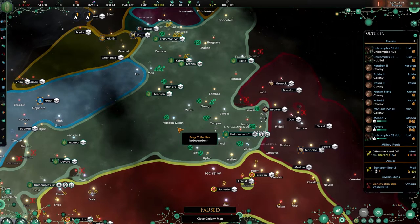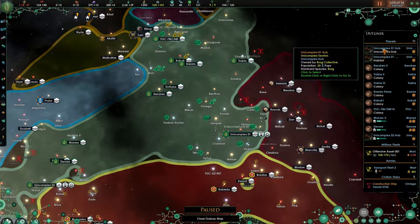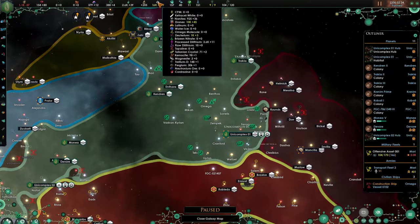My friends, welcome back to a new episode of the Borg Collective. In between episodes, I did exactly what I promised and started to move my population into the Unicomplex. I also got rid of one of the colonies, but I was having a mega amount of issues with the Nanites.